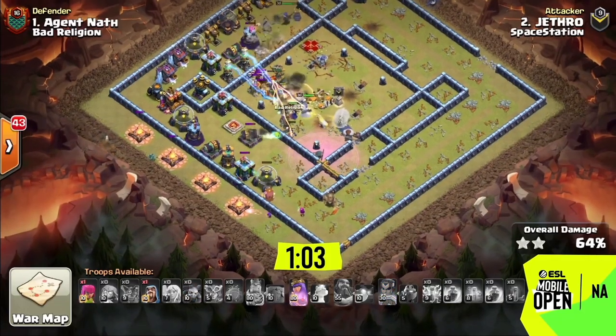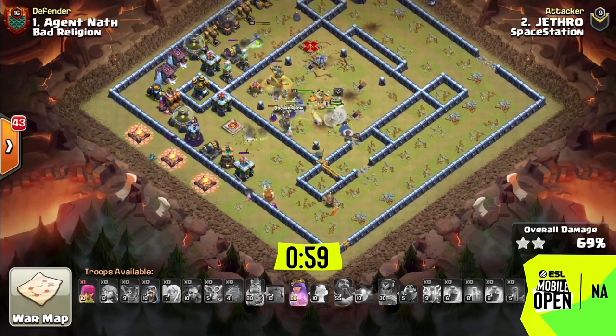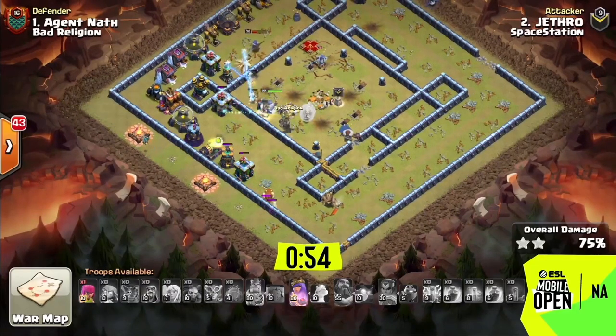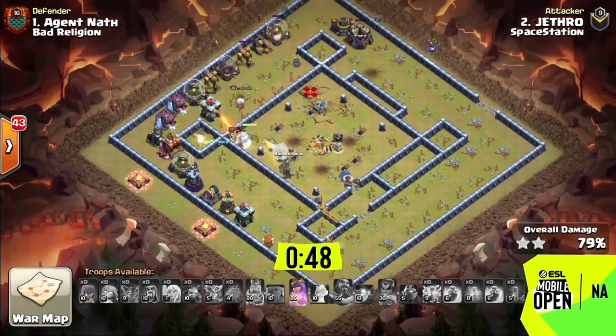Four super witches, four super archers, and only four healers — and it looks like one of the healers has gone down at this point, so there's only three left. But he's got the unicorn working to heal up too. The RC is able to take out the entire top edge of the base and join up at the end. Then he drops in all the cleanup around. It's the age of the smash attack, guys.